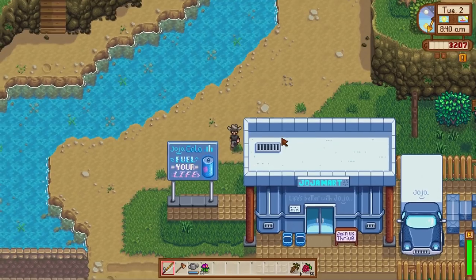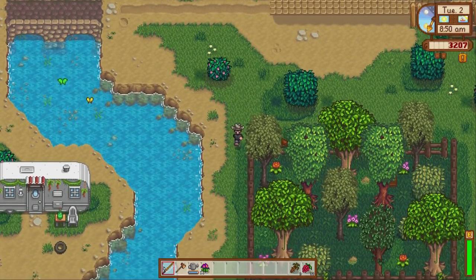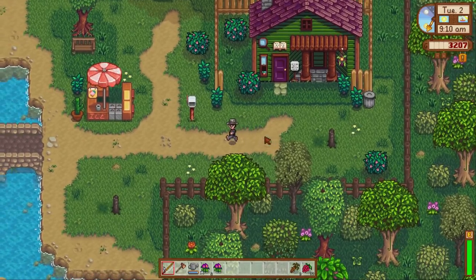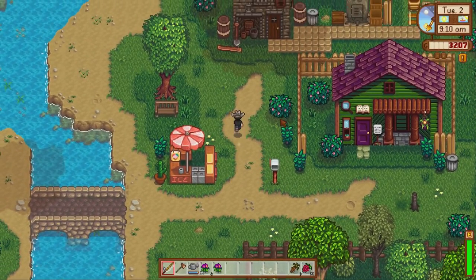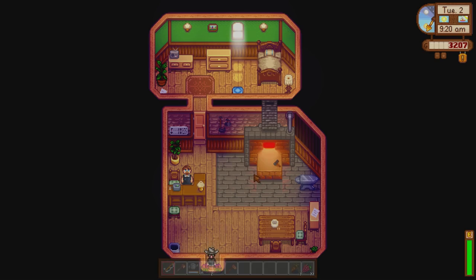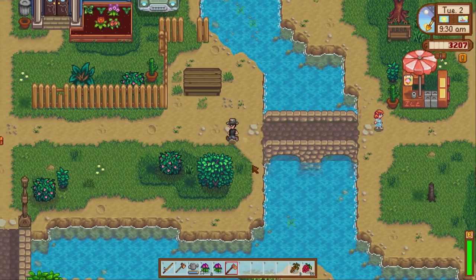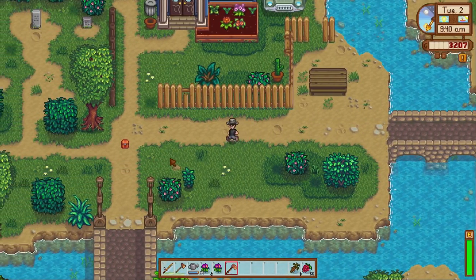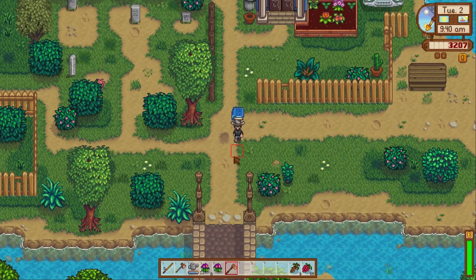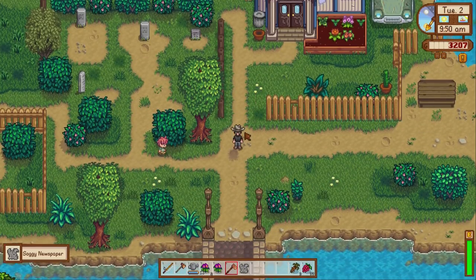I've just done a full loop around hoping to see any worms so I know whereabouts they're going to be — can't see any, there's just that one on the farm. Might quickly check the beach. Here's the hoe — this is going to be good. We can till three squares at a time now, which is going to help farming and also tilling soil in the mines a lot easier. Oh, look at this — we bumped into one! Another book — that's going to make fishing a lot better. I don't know if that's everything complete, but it's another book added to the collection.